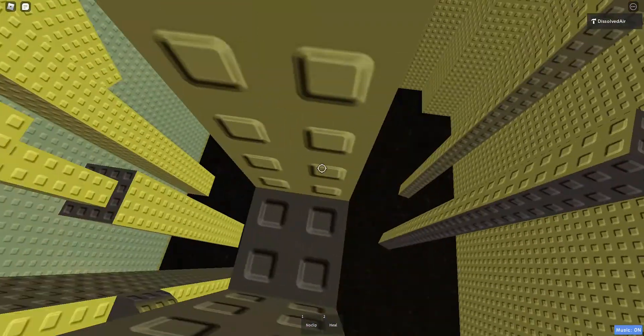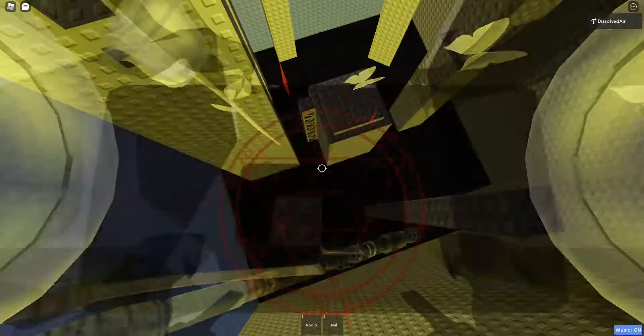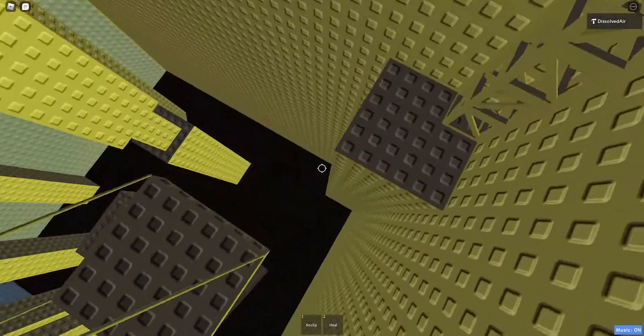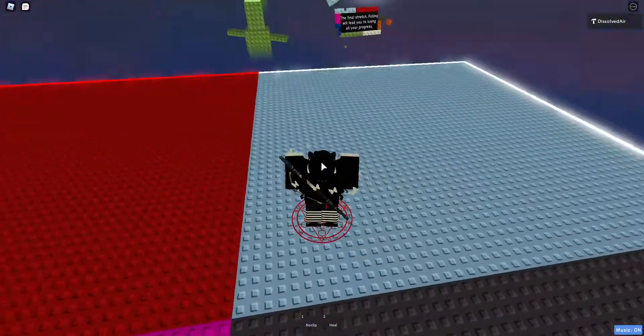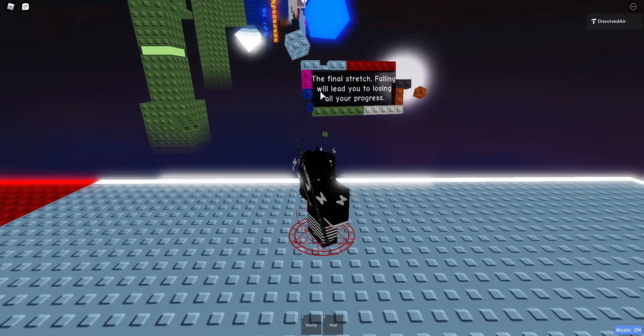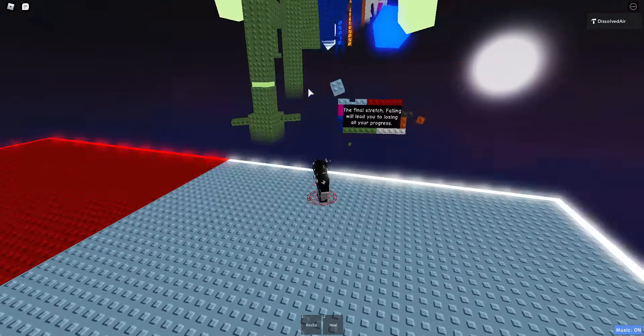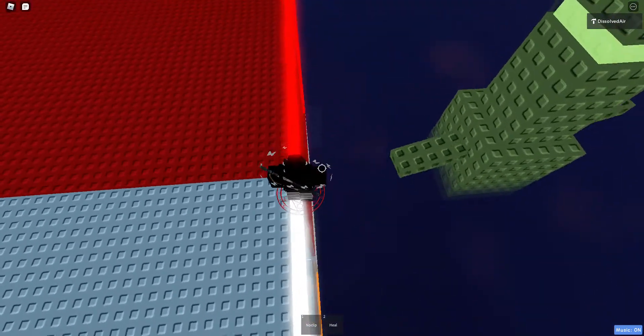Basically all you have to do is go in at this angle like that. There's a string platform — now you can't go back inside. The final stretch — be careful not to lose all your progress. Whatever you do, don't fall. This final stretch is actually easy if you've practiced it.